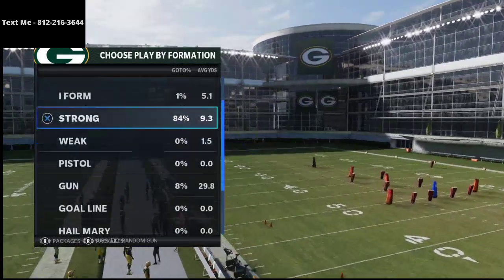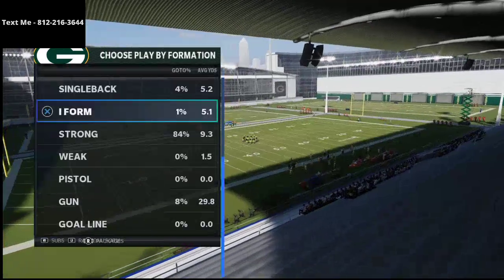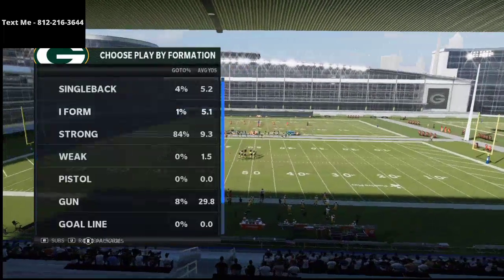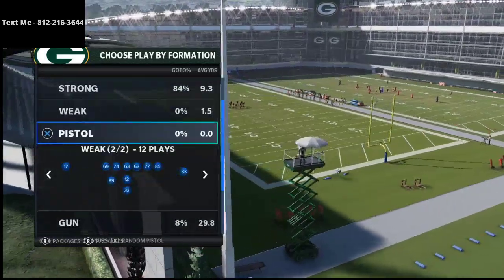In fact, it even has some really solid running plays from the I form tight — the HB lead, HB blast, strong stretch, and 26 duo. It has the I form close and I form Z close with unique route combinations. Single back is loaded too. This playbook is dense and deep, which is what makes it very effective in Madden.